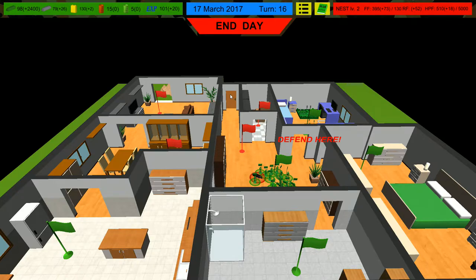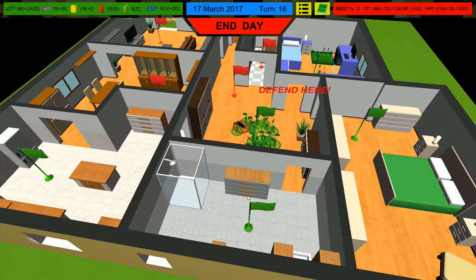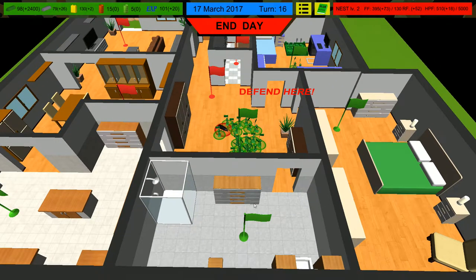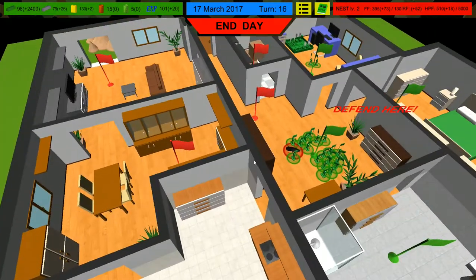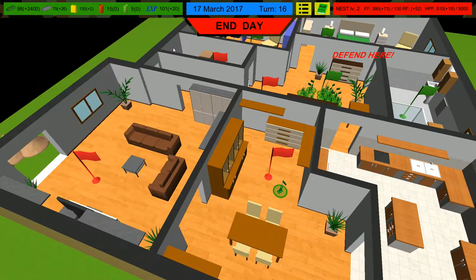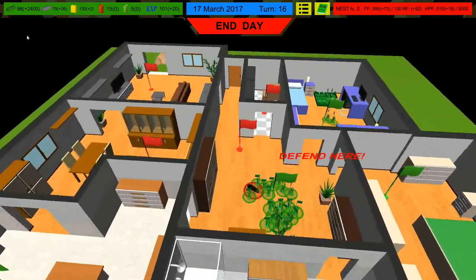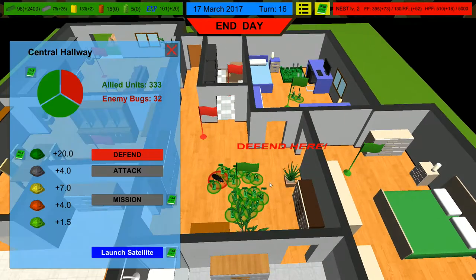Hello ladies and gentlemen, welcome back to Home Wars episode four. We left off last time doing pretty good defense — we had lost the actual defense but destroyed so many of the ants that there was nothing left, so we were able to essentially claim the flag. We do have a defense here, but I'm not too worried about it. We've got a recon back here sniping different locations, which is helping us in terms of resources. Let's go ahead and do this defense now.